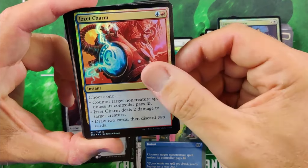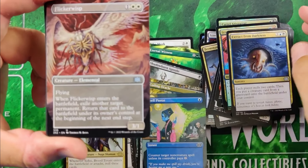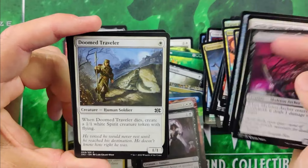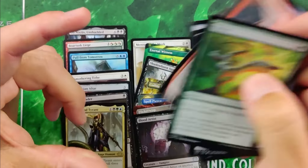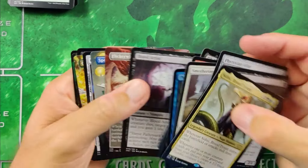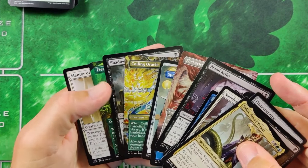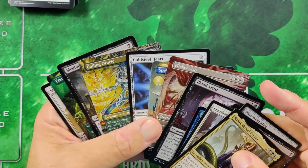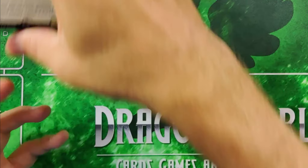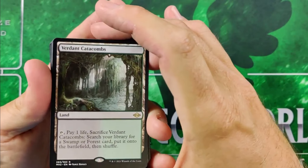Didn't hit a three-rare pack in this one. But we got Gravecrawler — another nice rare. Three nice rares across the three packs — pretty solid. Not a home run, but really solid. Flicker Wisp is holding a buck or two. Blood Artist — another nice uncommon. So Tiago pulled some good stuff. Dare I say you're going to be happy with that.